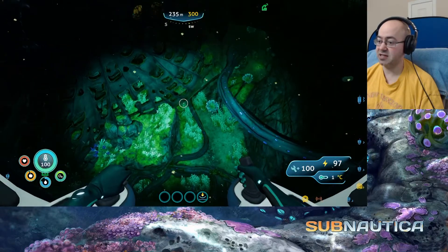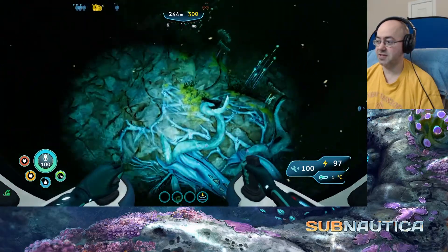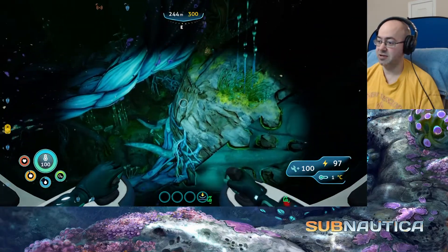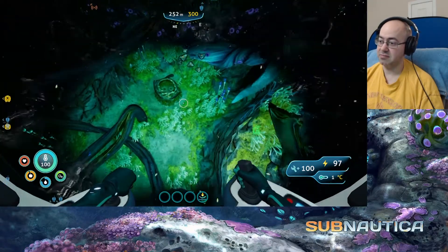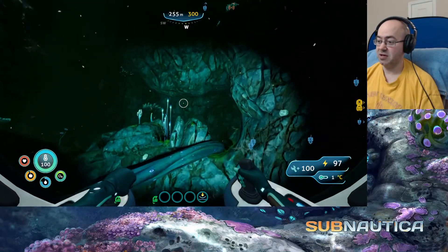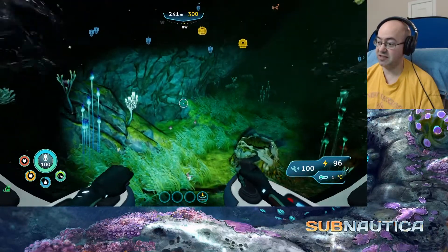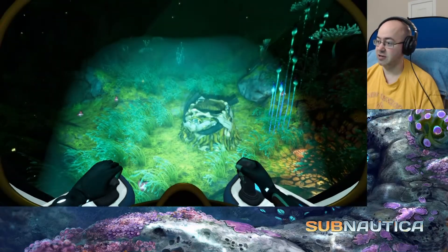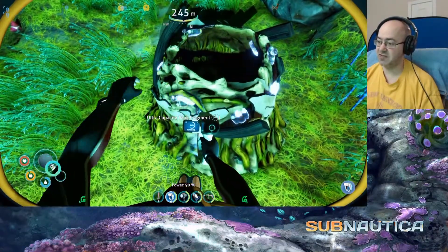Lily pads. Last known position — not Meda's greenhouse. Maybe I should have left a marker but I didn't. I think it all kind of leads to the same place anyway. There's ruby, which we have plenty of. Lots of ruby. Is this the oxygen tank? I hope so. Ultra capacity tank fragment — yes! Let's see what we need.